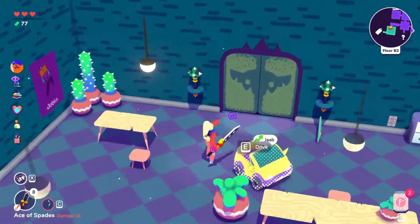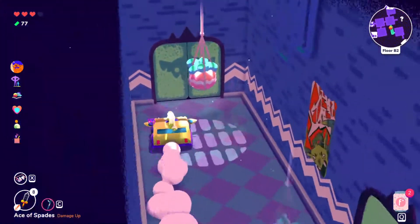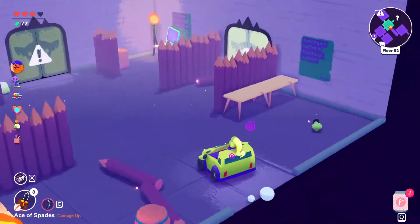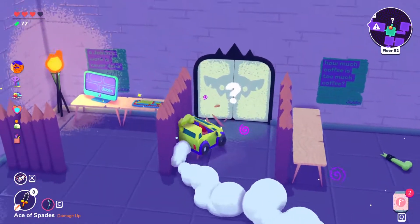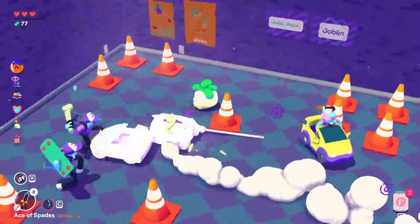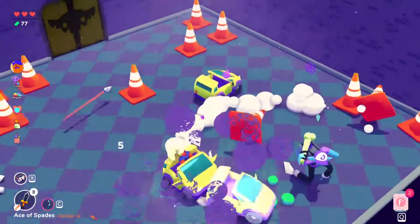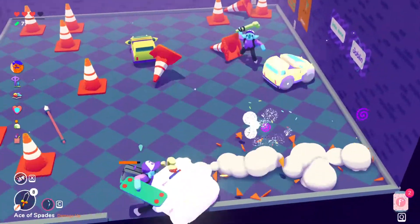So basically you just need to grab a car, which is called a jab, and go to a place. Please drive carefully in this car because it will blow up just by the slightest touches, but go to a place where you will potentially find another car and just squash it multiple times, just go over it multiple times. It will be squashed.